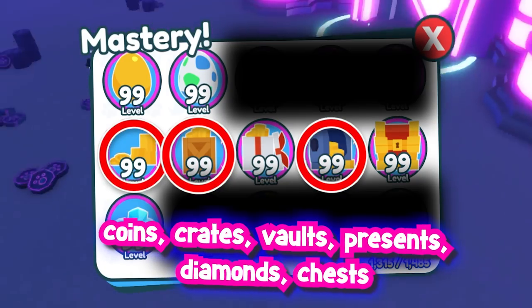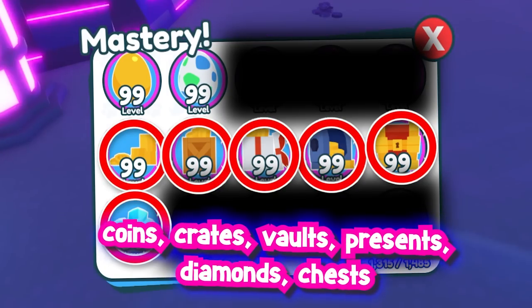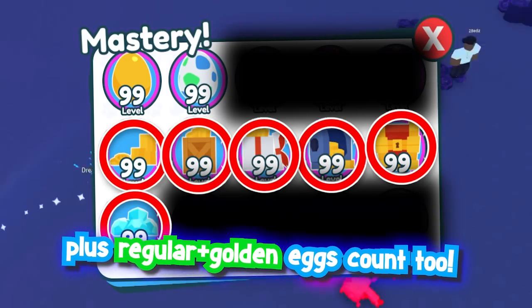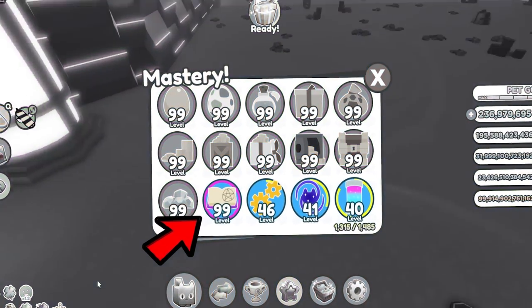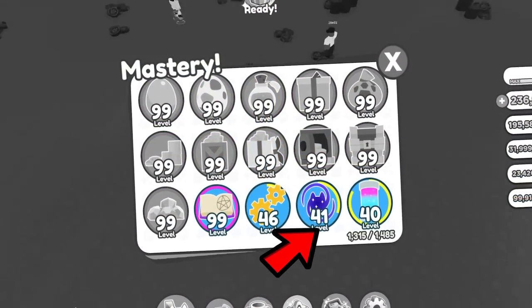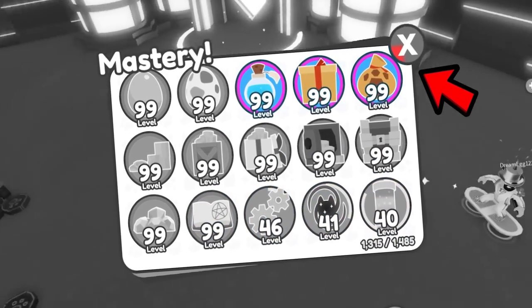Coins, crates, vaults, presents, diamonds, and chests — plus the regular and golden eggs count as well. You only need four mastery quests completed. The ones that I did not mention are way too hard, will consume all of your time, and it's not worth it for any beginners.